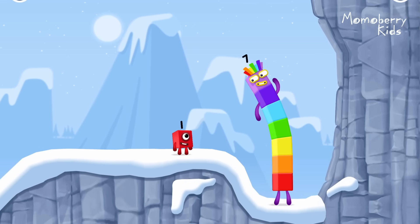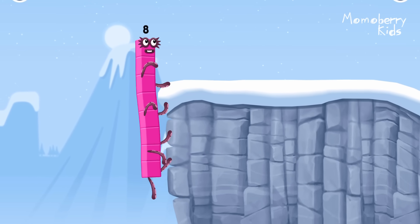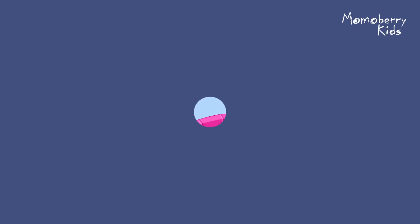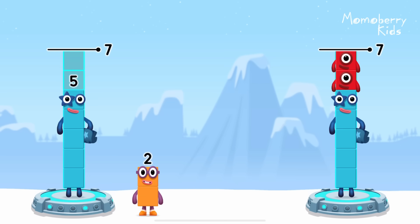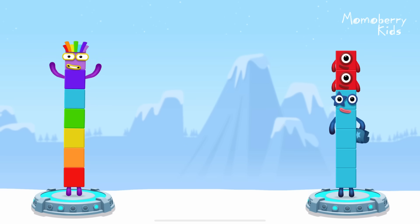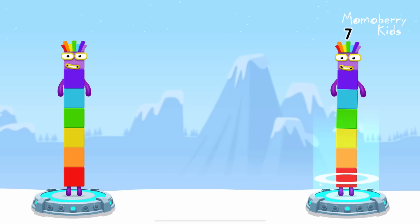How is one going to get up there? I am seven. I am eight. Octoblock coming through. Share the number blocks evenly to make two groups of seven. Five, one, one, five, two. You got it. Five plus two equals seven. Five plus one plus one equals seven. Seven equals seven.